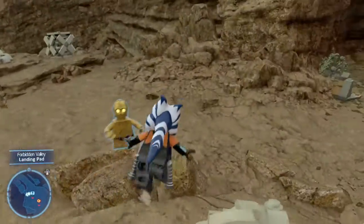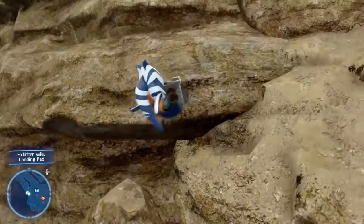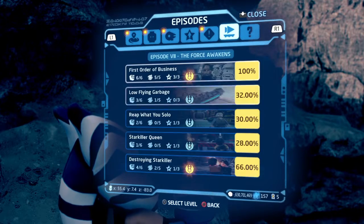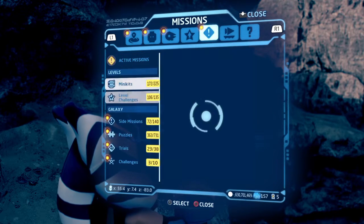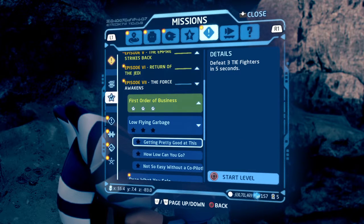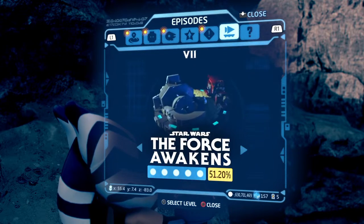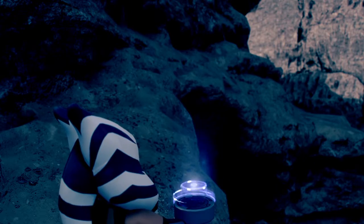Hello guys and welcome back to another 100% walkthrough for LEGO Star Wars: The Skywalker Saga. In the last video we began on The Force Awakens and did 'A First Order of Business.' Today we're going to be doing 'Low Flying Garbage.' The level challenges we have to do are: 'Getting Pretty Good at This,' 'How Low Can You Go,' and 'Not So Easy Without a Co-Pilot.' Let's head over to The Force Awakens Low Flying Garbage free play and begin.